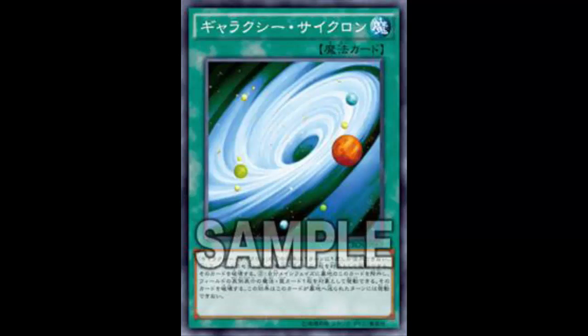So yes, Galaxy Cyclone is good — I'll admit that. It's better than Night Beam. But MST is still the best. If you're playing Infernoids, definitely run it — you can go ahead and pop Shadow Imprisoning Mirror, Vanity's Emptiness, Skill Drain, whatever's locking you down, while milling with Dante. Just like Breakthrough Skill, it's a pretty good card. If it were spell speed two — wow — but it's not. It's only spell speed one. So: is it better than Night Beam? Yes. Can it replace Night Beam? Yes. Does it replace MST? No.